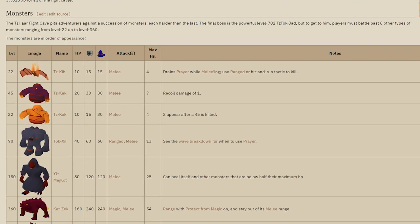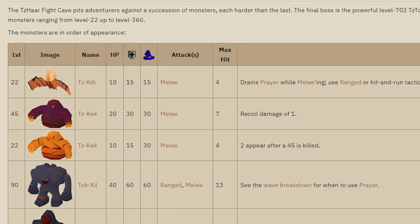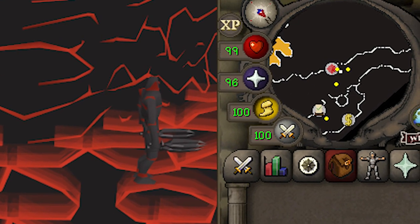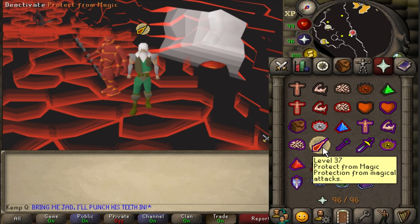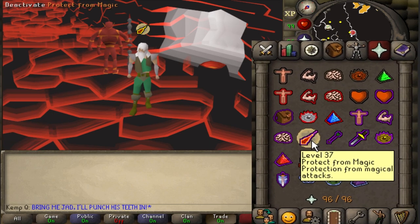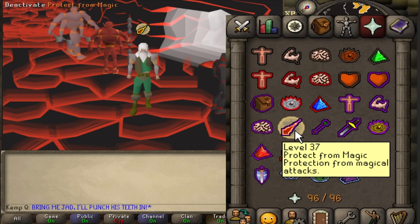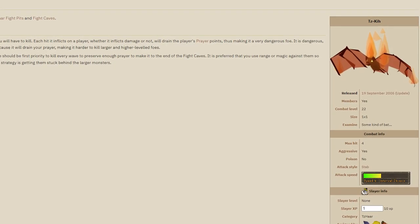The lowest level monster in the fight caves is my number one concern. I only have 96 prayer points to work with for the entire fight caves. The idea is to preserve them by prayer flicking — double tapping my prayer icon every 0.6 seconds allows me to keep my prayer activated without registering a loss of prayer points. This is a bug, and this challenge wouldn't really be possible without its existence. But that's why bats are the bane of this run.